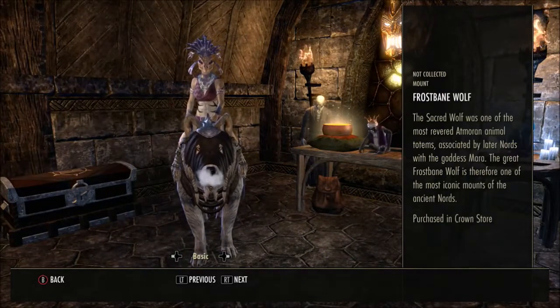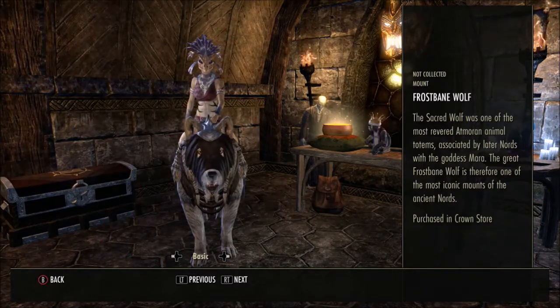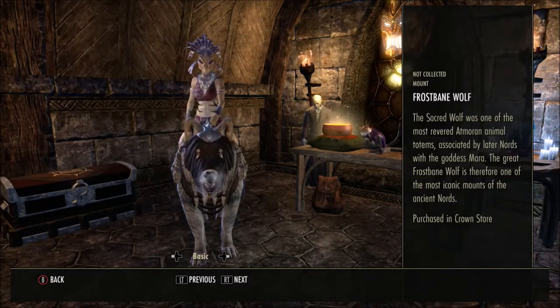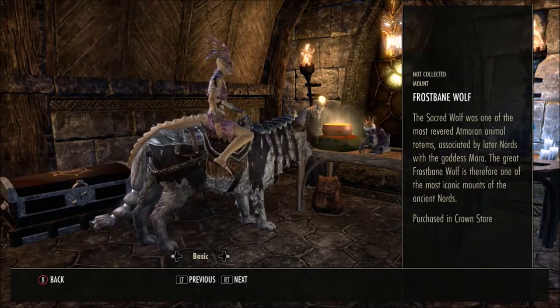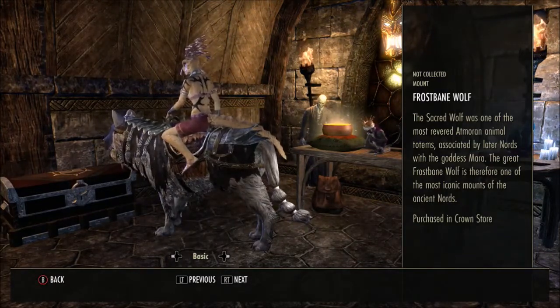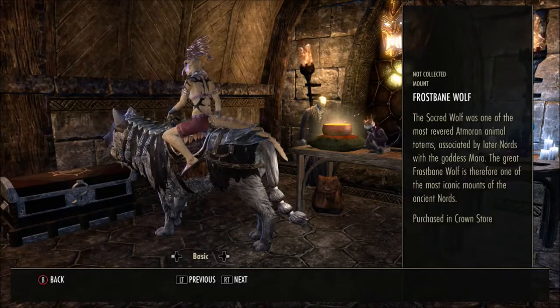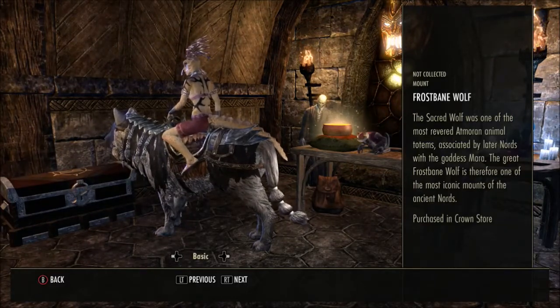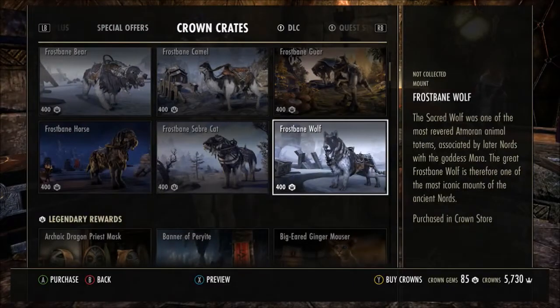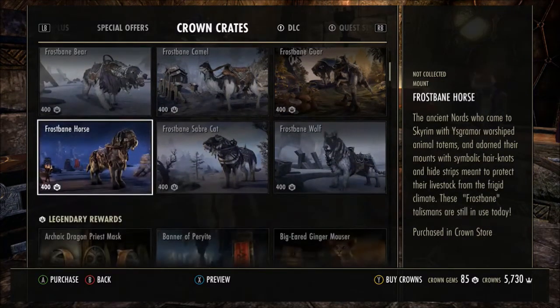And then we have the Frostbane Wolf. The sacred wolf was one of the most revered Atmorian animal totems, associated by later Nords with the goddess Mara — the great Frostbane Wolf is therefore one of the most iconic mounts of the ancient Nords. They've secured little bands to each part to make the little decorations. That's the end of the apex rewards, and with converted crown gems you can buy them each at 400 crown gems.